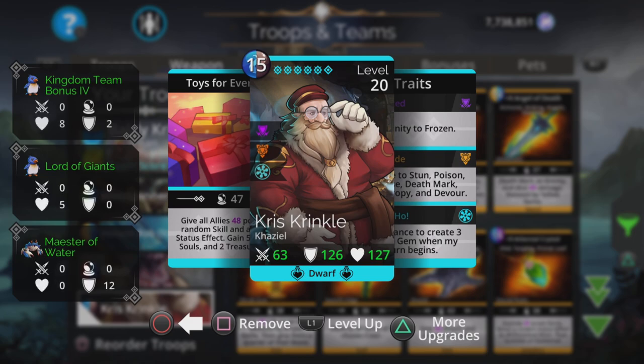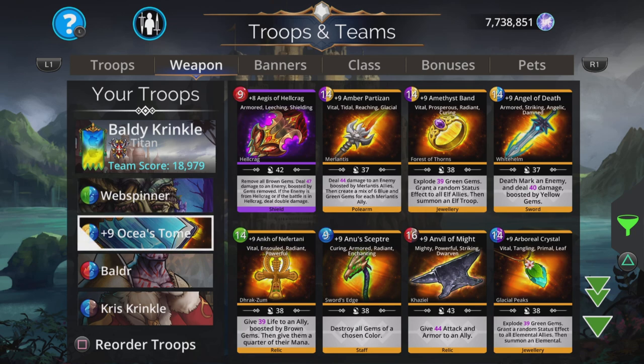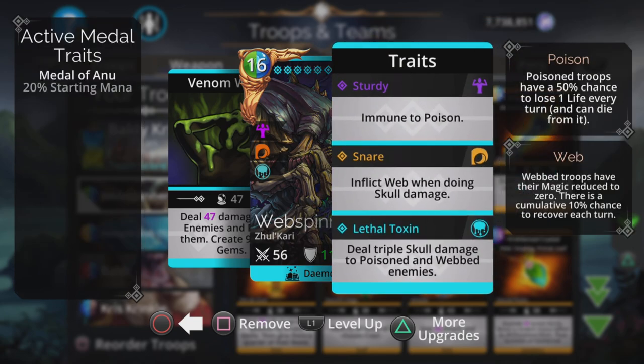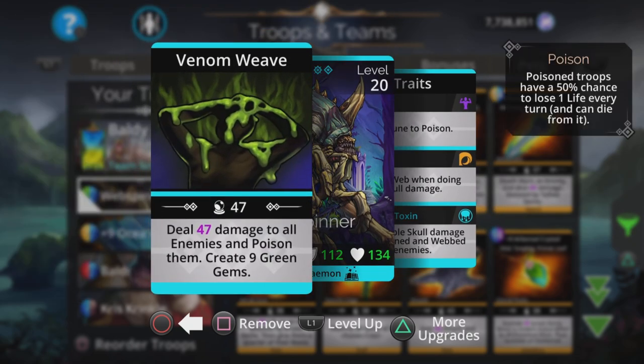This is my first proper Chris Kringle team, and we're using Web Spinner, Oceus Tome, Border, and Chris Kringle. We've got Web Spinner at the top dishing out triple skull damage to poisoned and webbed enemies — which they will be if you have that third trait — and it deals a decent amount of damage to all enemies and creates green gems.